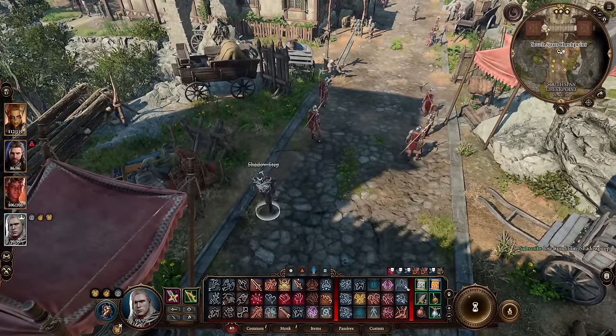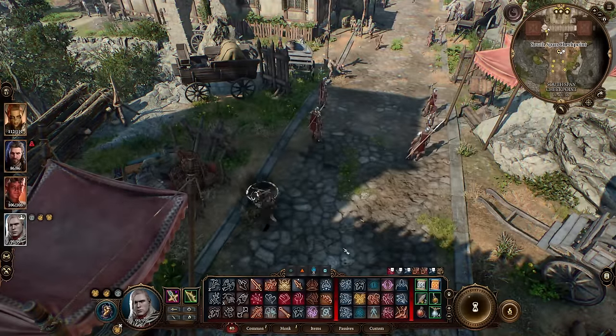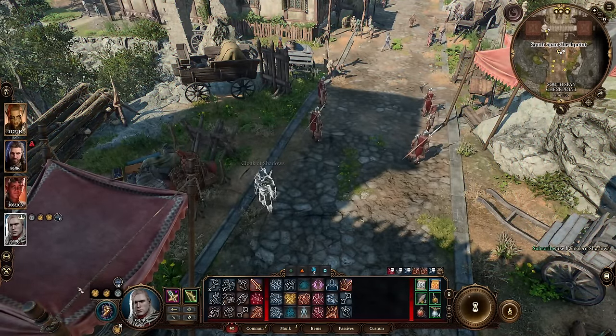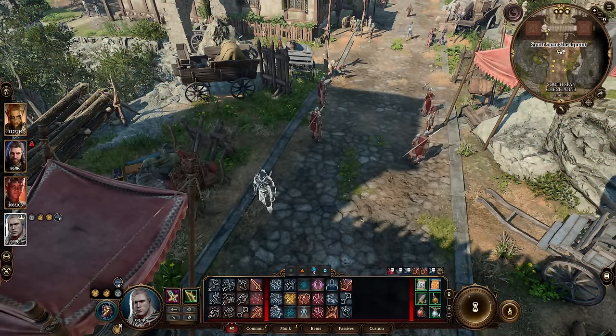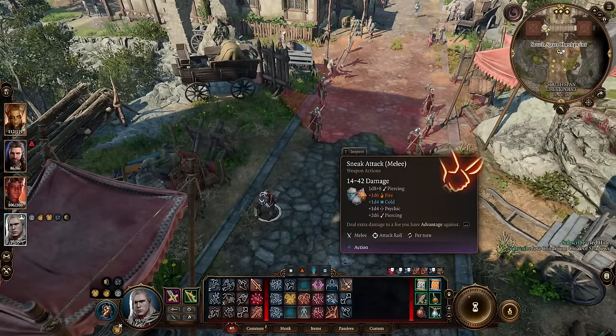Another thing you can do is simply just use Cloak of Shadows right away. This will put me in stealth, but you can see I'm not hiding. So one thing you would like to do with Cloak of Shadows — because if you see I go hiding, now it goes away.